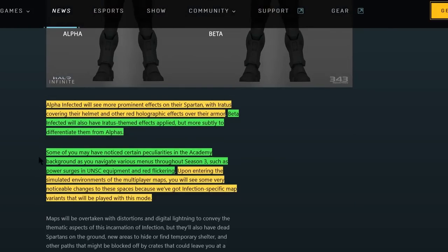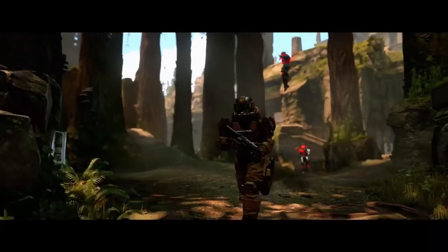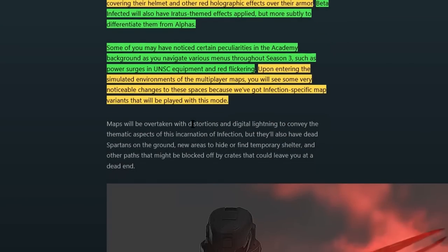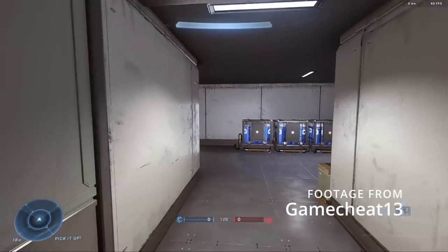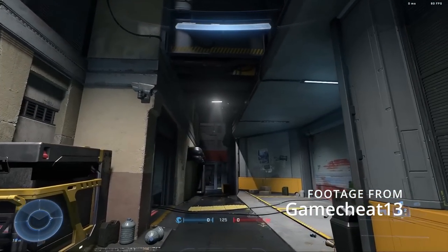They also say that some of you may have noticed things in the Academy background as you navigate various menus throughout Season 3, such as power surges in the UNSC equipment and red flickering — this is the first time they've actually acknowledged this. Upon entering the simulated environments in the multiplayer maps, you'll see noticeable changes, because we got infection-specific map variants. Maps will be overtaken with disorientation and digital lightning to convey the thematic aspects of Infection, and they also have dead Spartans on the ground, new areas to hide or find temporary shelter, and other paths that might have been blocked by crates. I like that 343 planned for this long ago and added new things to maps we've been playing for a long time.